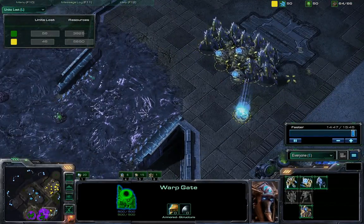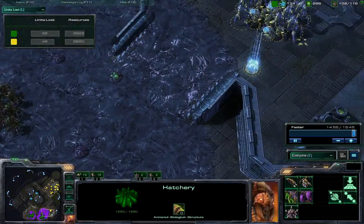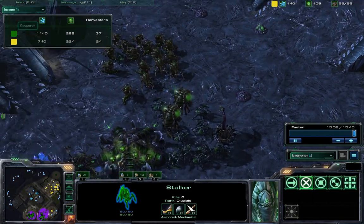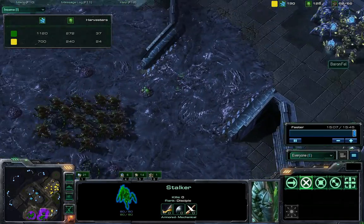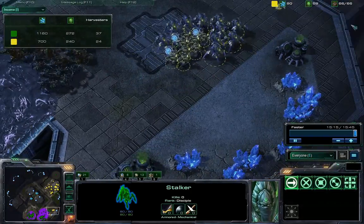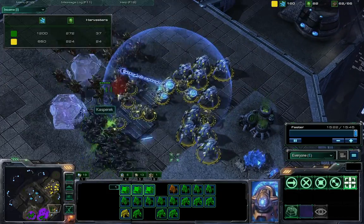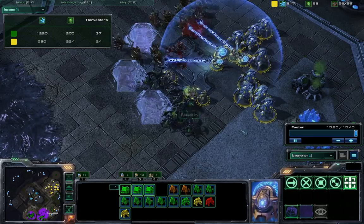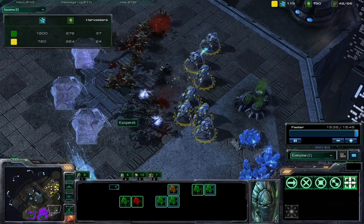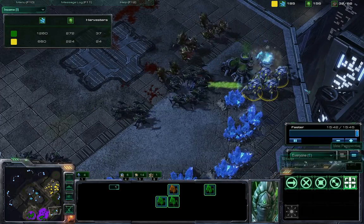This is basically Baron Fell's last stand. Kasprik leads 102 supply to 66 supply and has a huge economy lead — 1100 to 700 minerals. The Zerg army moves forward to attack, the Protoss tries to pull Zerg units off creep with force fields, but to no avail. These units are able to attack all of the Protoss units and the Zerg gets a huge concave, completely decimating this Protoss army, and we see a GG.